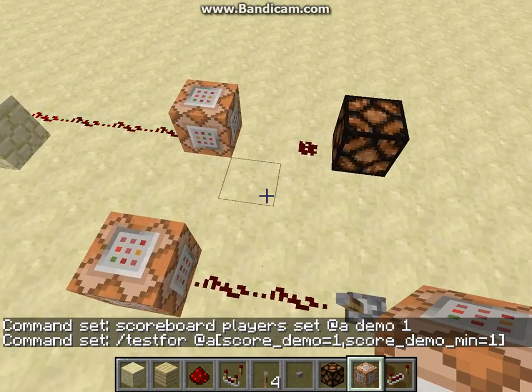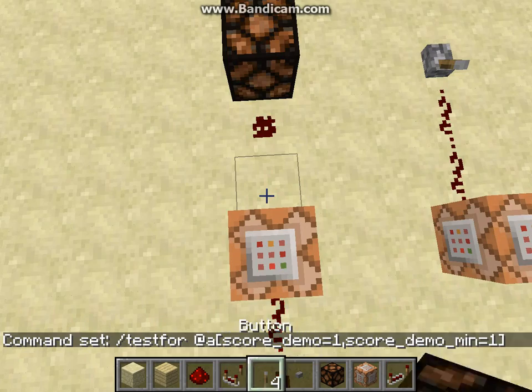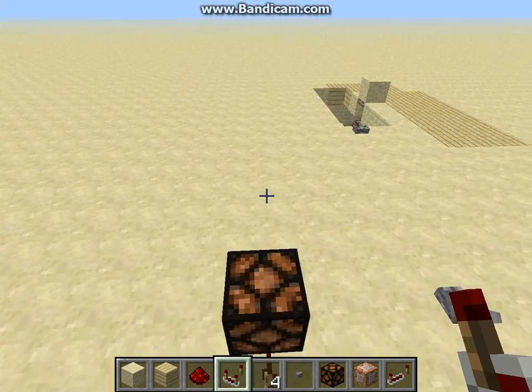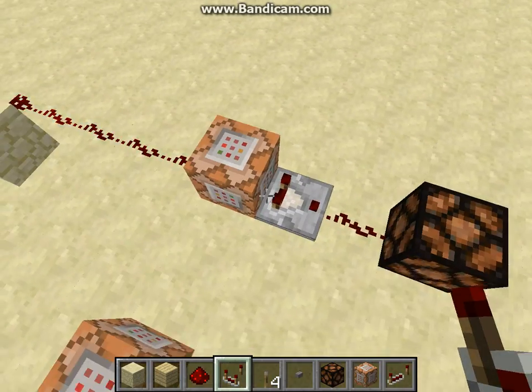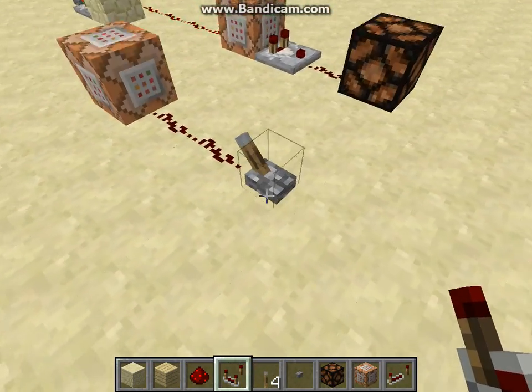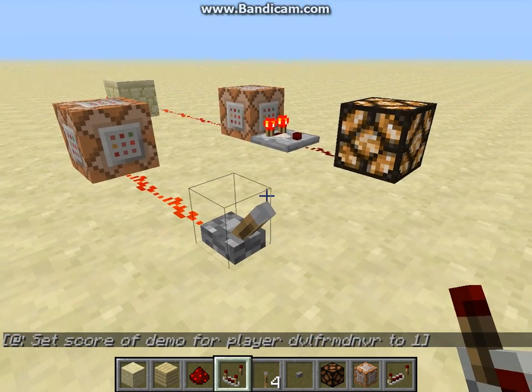Now one other thing — coming off the command block you always need a comparator. If you want to extend the signal further you can always put a repeater right after it to amplify the signal, but without the comparator it does not seem to work. So as we see here — there it goes, turns it on.